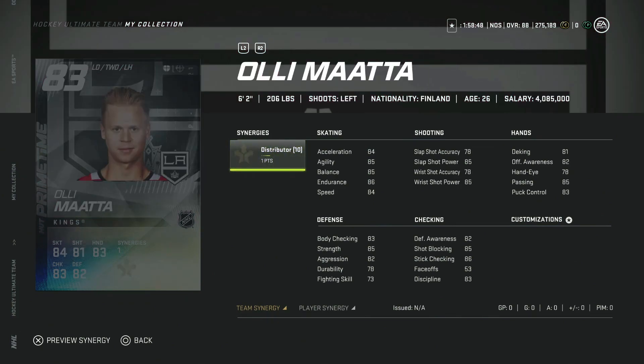Then we've got the 83 Ollie Mata with the distributor synergy, which makes him extremely valuable. If you pack this card, do not sell him — wait until the price range is fixed before you go and move him, as he will be insta-sold for the price range lock. If you are looking to buy and make a good increase in your coins, I would sit on this card and keep spamming refresh and buying it at the max you can get it.